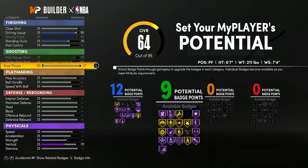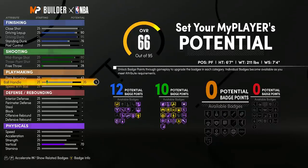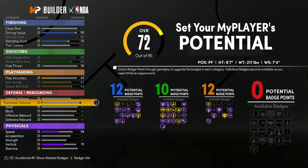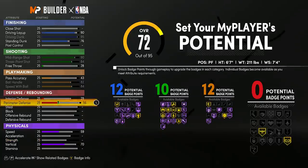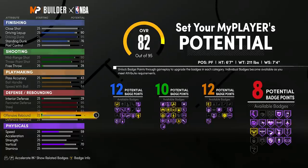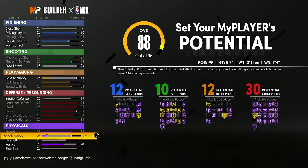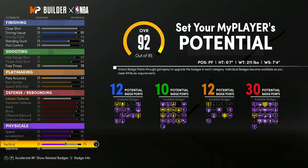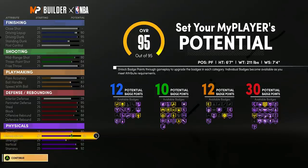You only need 10 shooting badges — I know that seems really low, but I'm going to show you why later. Pass accuracy, you're going to lower that. You're going to get max ball handle and max speed with ball, giving you 12 playmaking badges. We're going to max the perimeter defense, max the steals — 99 steals on this build. Max the block. Max both rebounds. We're going to have 30 defensive badges, interior defense to a 29. And max everything on physicals. This build is already looking like a huge W.